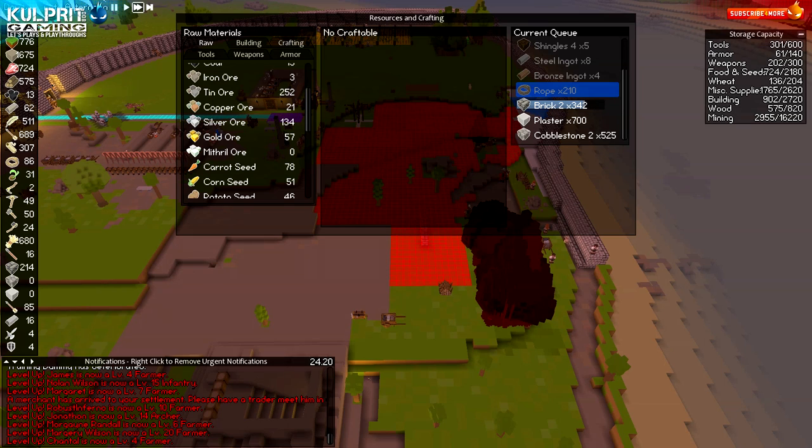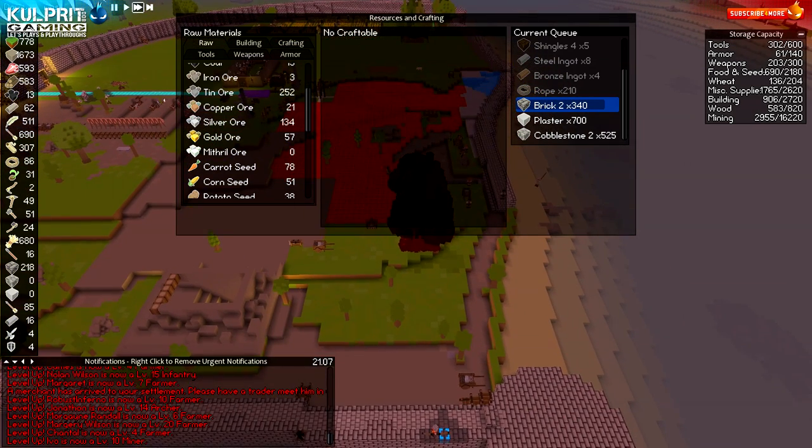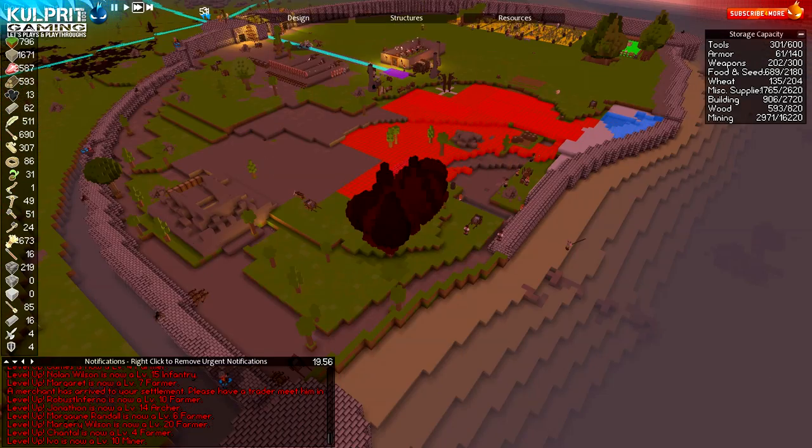Let's make sure we've got plaster — I've got brick two being built. I'm going to need a lot of plaster, and actually a lot of brick two too — though actually I don't need a ton of brick two. Let's move that up one — brick two could get us close.